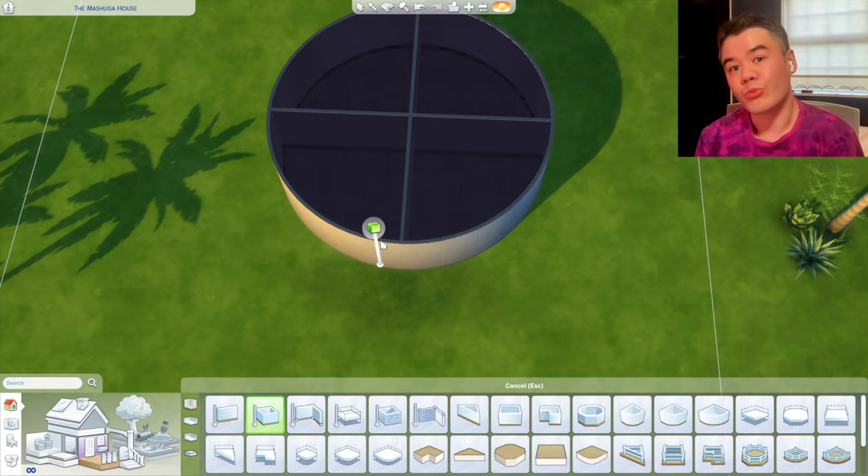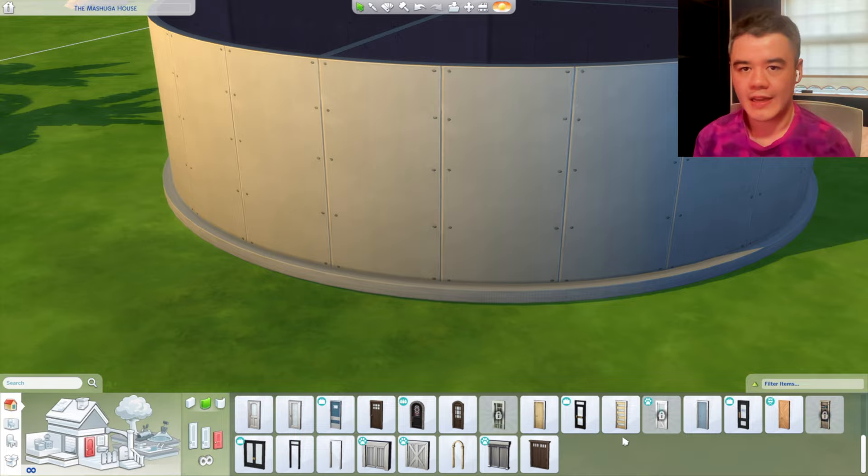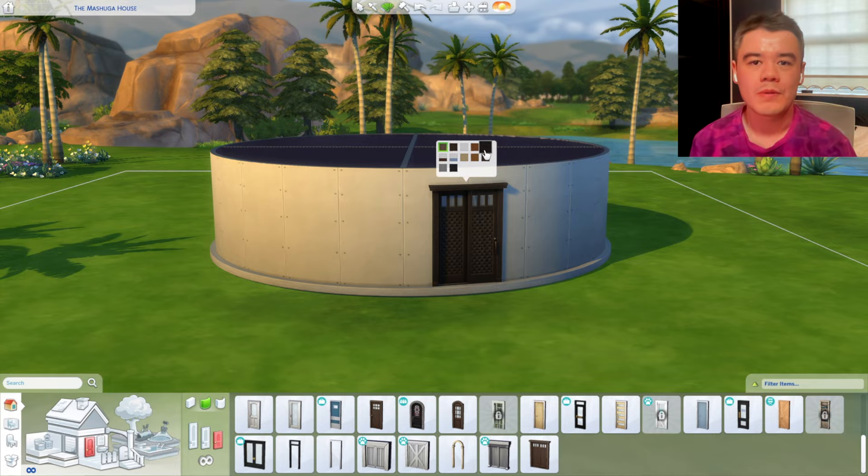I saw a lot of people building modern houses with the round tool, but I wanted to do something a bit different. I thought the Meshuggah house and doing an evolution of what that would look like in The Sims 4 would be a great idea.